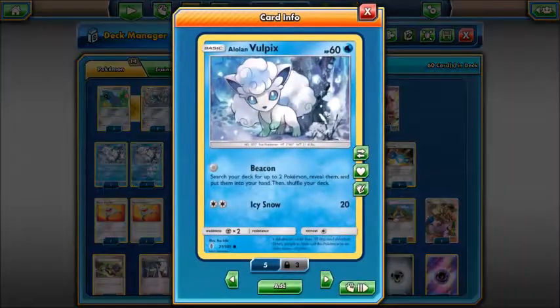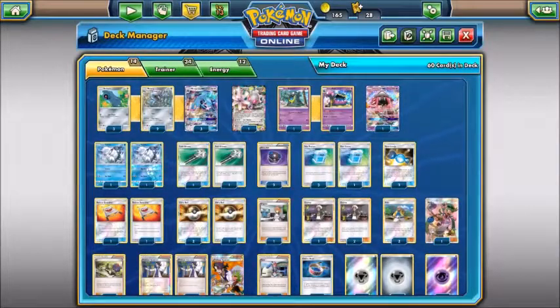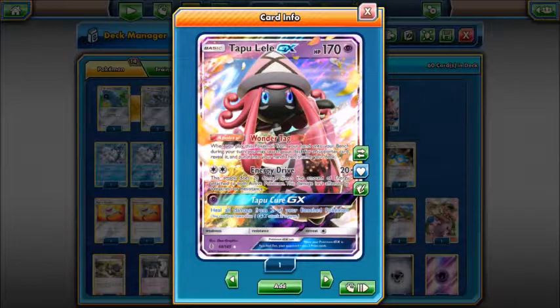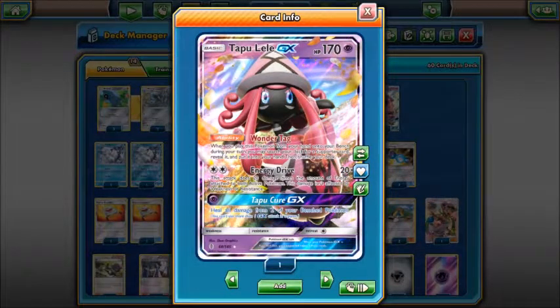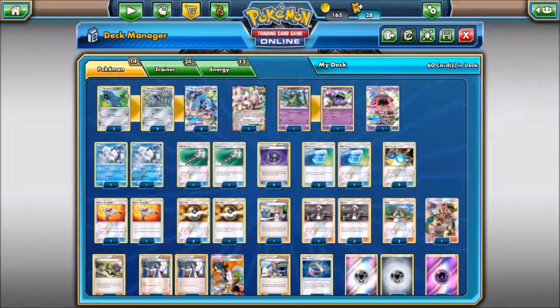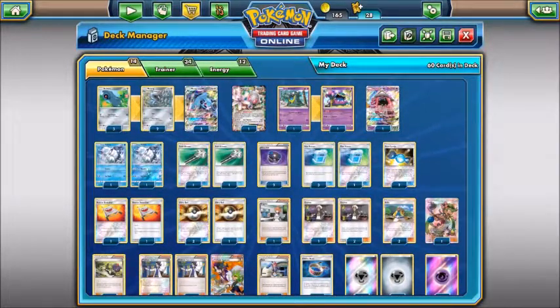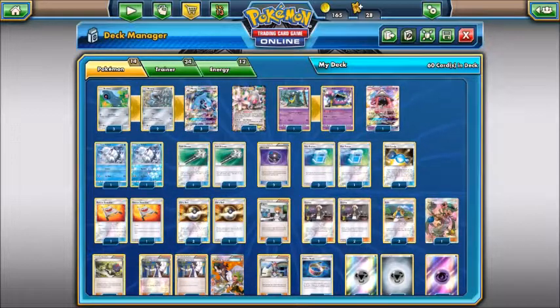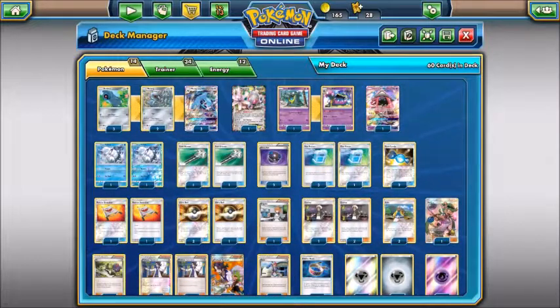We're playing two Alolan Vulpix — we all know why: Beacon lets you search your deck for two Pokemon, reveal them and put them in your hand. It's very good to get your Leles, Beldums, Metangs, and Metagrosses. We're also playing one Lele, really just to get that Bridgette supporter. It also helps later in the game if you don't get Bridgette, helping you find your support cards.